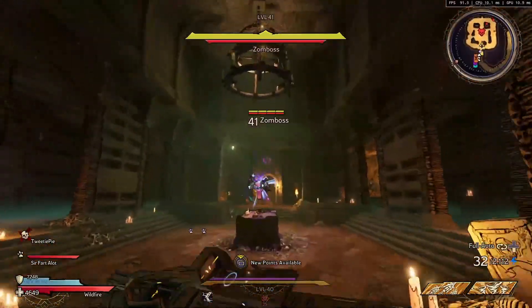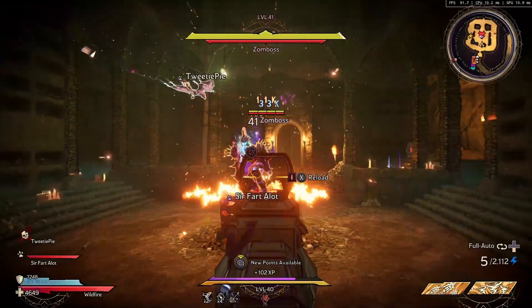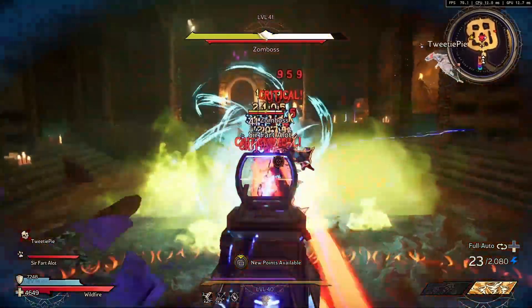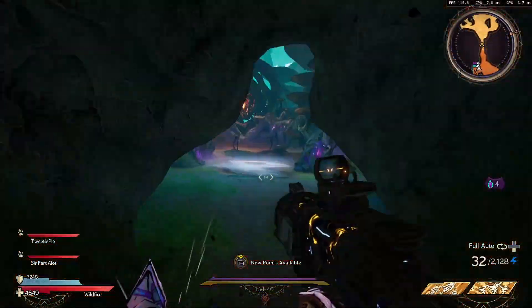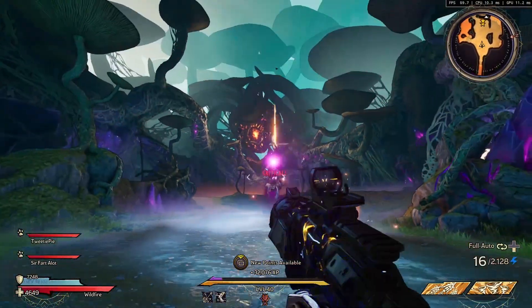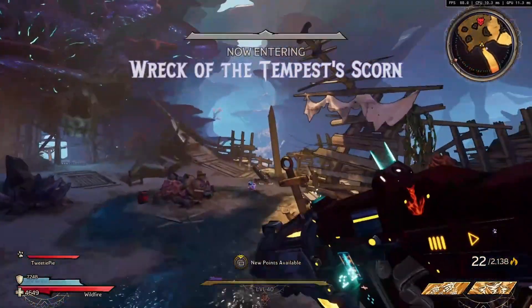The only answer I ever got back was: increase your loot luck, keep working for better weapons and spells, and keep fighting those bosses and it will get easier. But that doesn't really answer the question of how to get better loot. So to answer that question — how do you get the best weapons in Tiny Tina's Wonderlands? It is all about modded weapons.